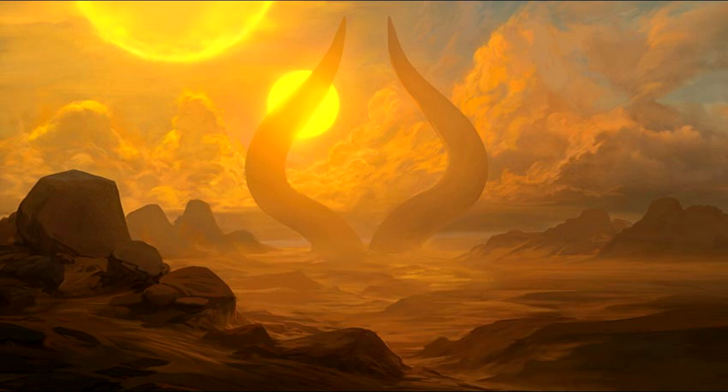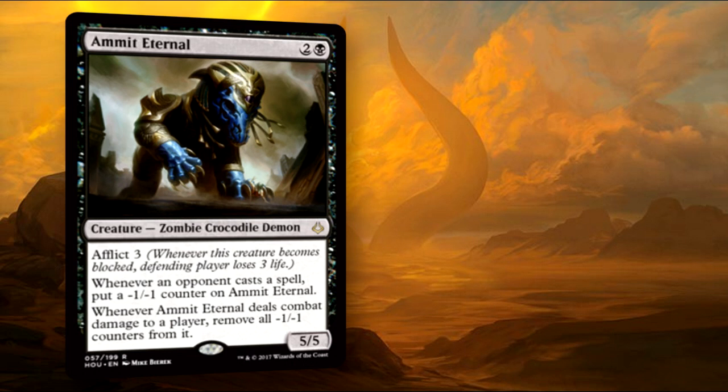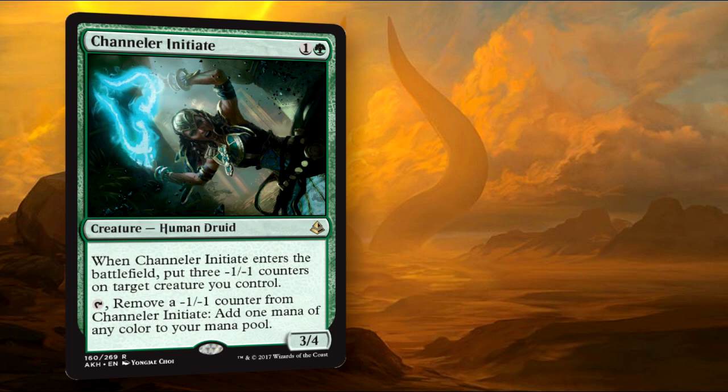The Amonkhet block as a whole gave us a lot to work with. Amma Eternal is one of the newest additions, giving itself a counter whenever a player casts a spell. If it hits an opponent, we get to remove all the counters from it. If it gets blocked, they take three damage. Channeler Initiate comes in with three counters and is a mana dork that scales in size as you use it. Bear in mind that the number of counters being placed doesn't quite matter with Hapatra so much as the fact that there are counters being placed on creatures, but this will come into context later with some other cards that we run.